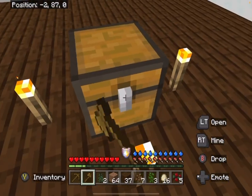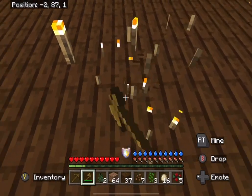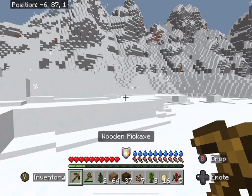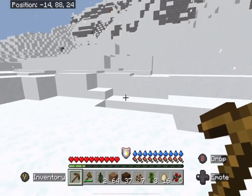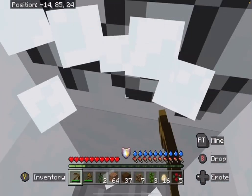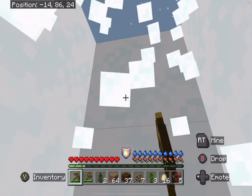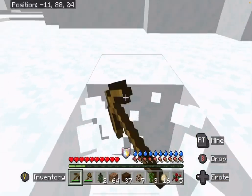This is gonna be like a little shelter. First things first, we need to get some cobblestone. We have five minutes of immunity before we start to freeze to death. We still have five minutes — not five seconds.